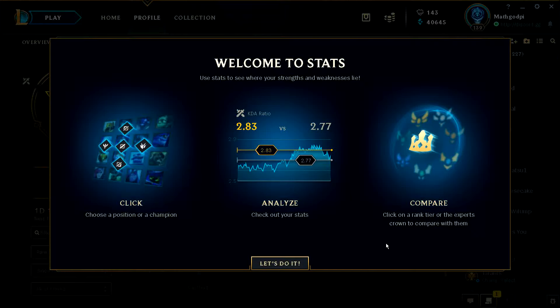Hello everybody! Looks like Riot has added this new feature to their League client. Welcome to Stats — use stats to see where your strengths and weaknesses lie. So basically, it seems like they're implementing something similar to Mobalytics, but doing it directly in the client. I think this is obviously an excellent feature, and I'm gonna check it out now.